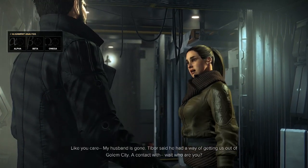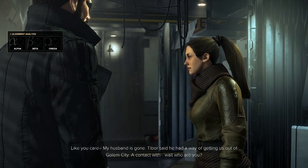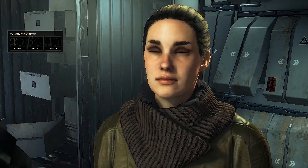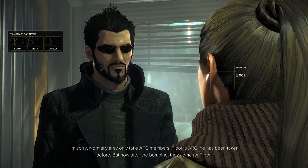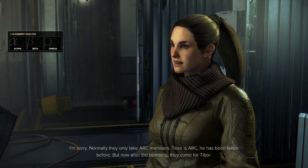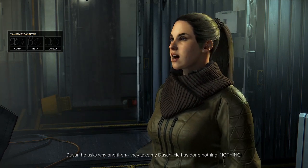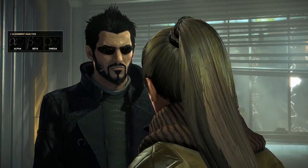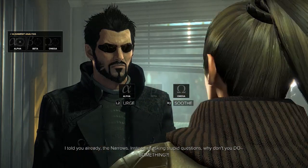Like you care. My husband is gone. Tibor said he had a way of getting us out of Golem City — a contact. Wait. Who are you? I'm the contact. Then maybe there is a chance. There's always a chance. I'm sorry. Normally, they only take Ark members. Tibor is Ark. He has been taken before. But now, after the bombing, they come for Tibor. Dushani asks why, and then they take my Dushan. He has done nothing. Do you know where they were taken? I told you already — The Narrows.